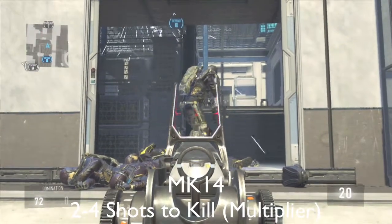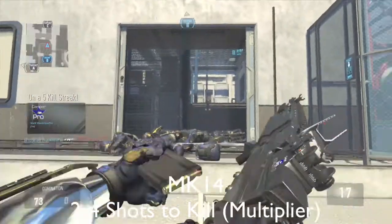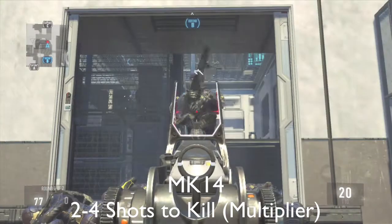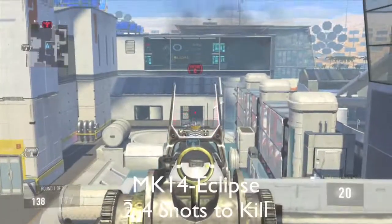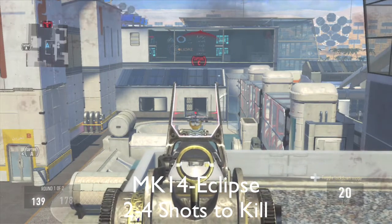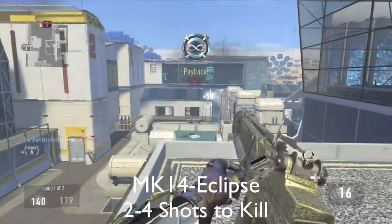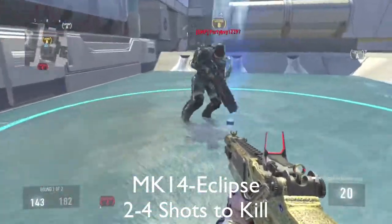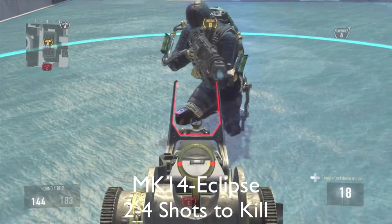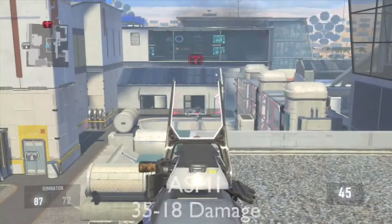The MK-14 takes three hits to kill if you shoot the limbs, but this gun has multipliers. If you shoot the upper body, it will take two hits to kill. I'm using the MK-14 Eclipse, which is an elite variant supposed to increase damage, but I haven't really noticed any differences with this weapon. Even at this range, it doesn't take one less shot to kill. I didn't notice much difference between this gun and the regular variant.